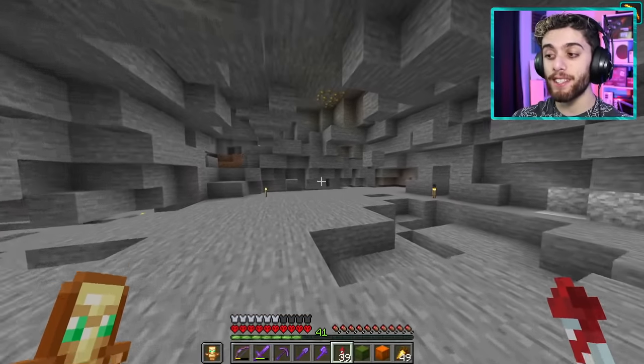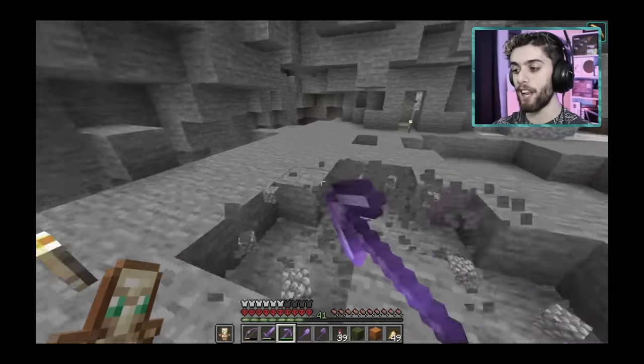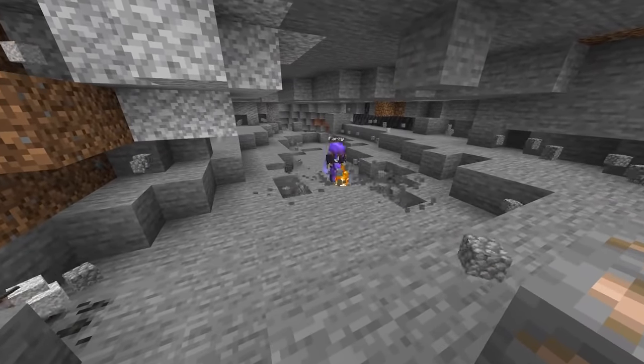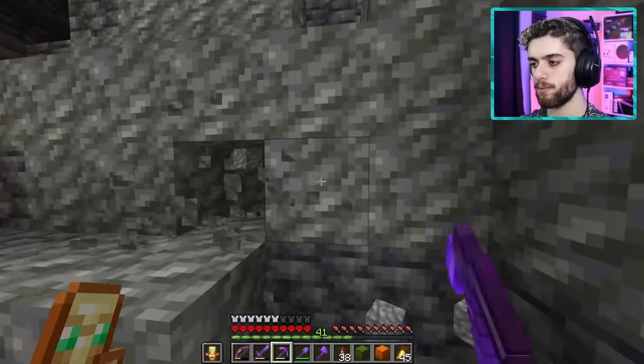The main reason we're down here is because we need to get at least two shulker boxes full of cobblestone. So the mission is simple — mine a lot. I'm going to use all this cobblestone to make the walls and the floor for the museum. I also grabbed granite for the roof and a few more kinds of stone just for extra details.